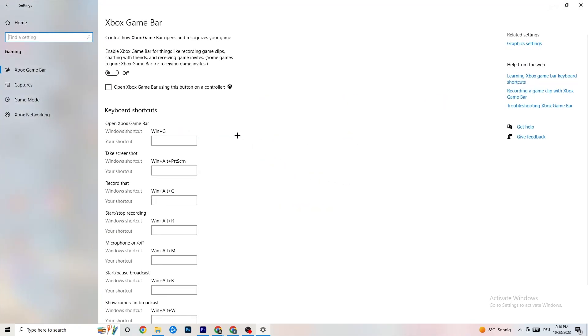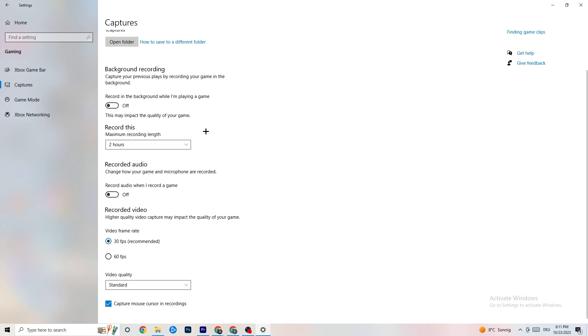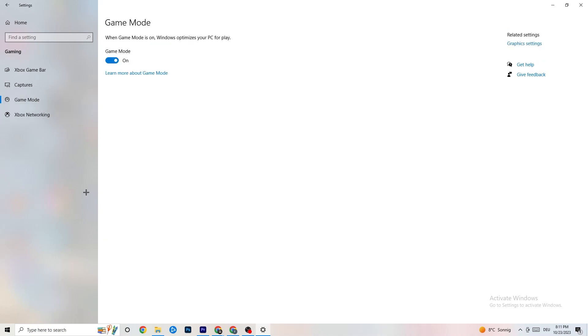Go back to Settings and click into Gaming. Find Xbox Game Bar and turn it off — it sucks performance and you don't need it. Go to Captures and turn that off as well, since having captures running in the background can cause crashes mid-game, prevent the game from starting, or cause FPS stuttering. Then go to Game Mode — try it both on and off, as it varies per system.